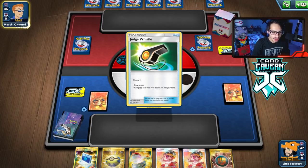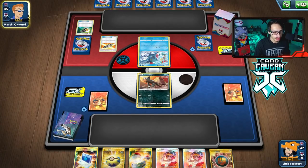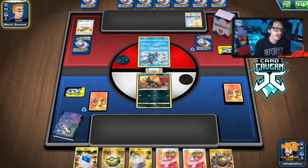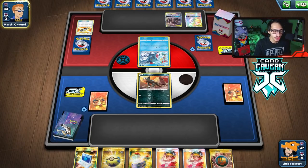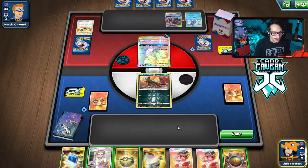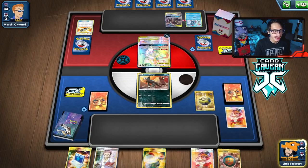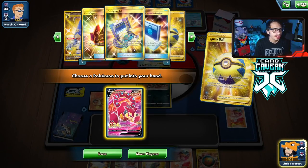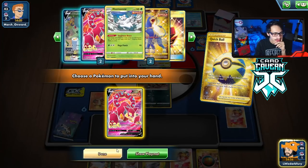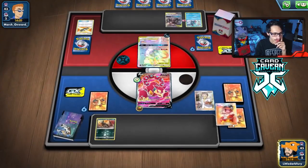Dark Box could be an interesting matchup. Not looking great though with our start. We can maybe KO their Sneasel actually if we can get the Volcanion off. Even just one Fire Energy can let us do the attack. They're actually going to let us hit the Mewtwo first, which I kind of like. We draw nothing useful. We're going to have to Research here - we're going to lose a few of our Welders, which kind of sucks.